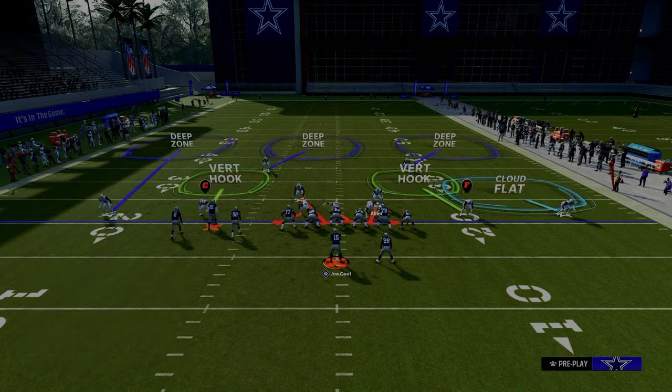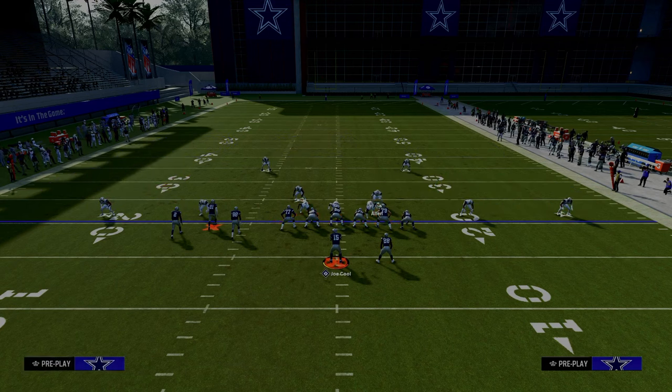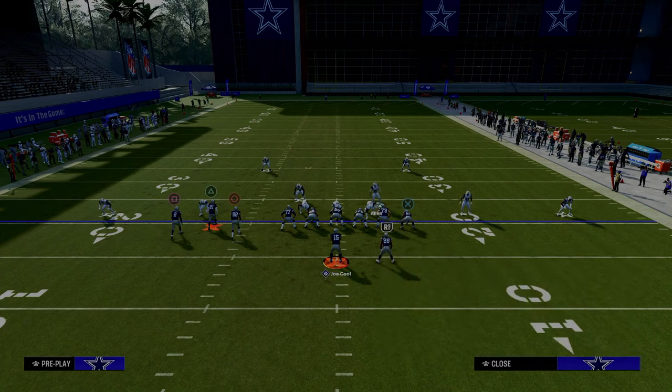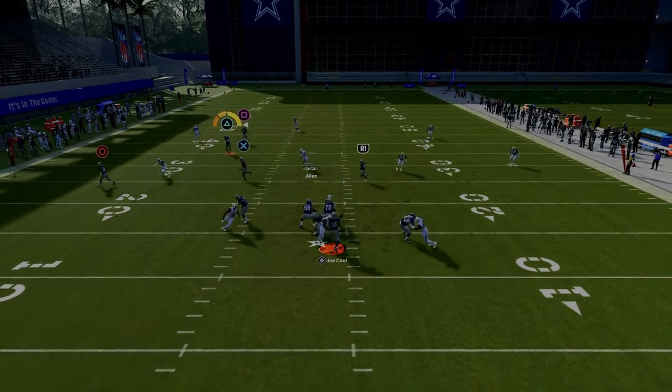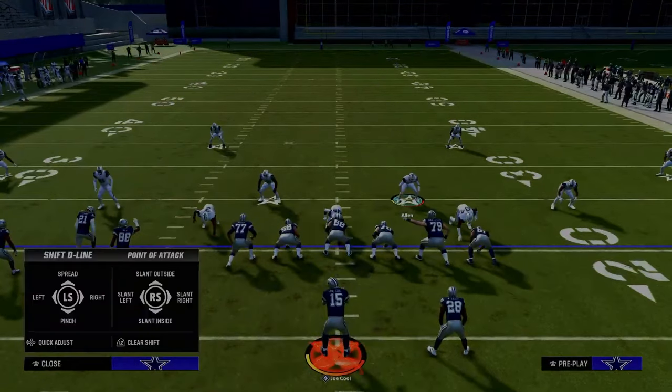The remainder of the adjustments is really up to you. One thing I find with bunch tight end is they don't really stress the flats as much as regular gun bunch does, so a curl flat is a great zone to utilize. This is pretty much the defense I like to use. They're not going to be able to run any flood concept to the left-hand side when running this. For example, if we see a flood concept, we can just flow to the left-hand side. The pressure is really good and they can't really throw that corner route to the sideline.